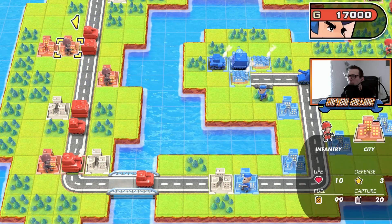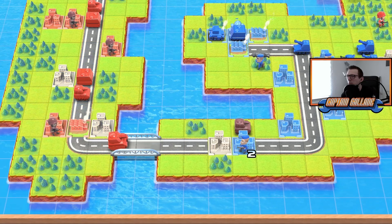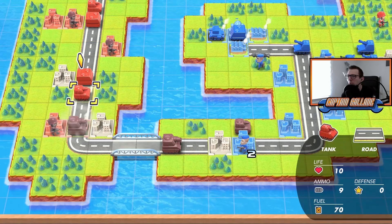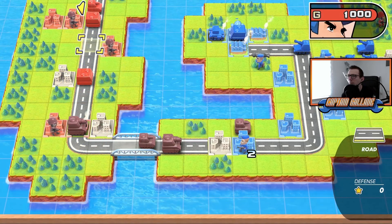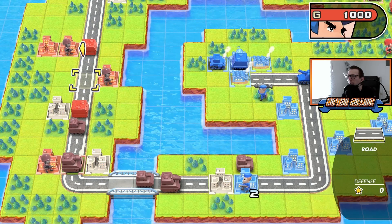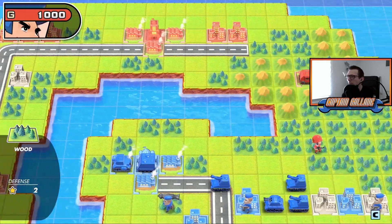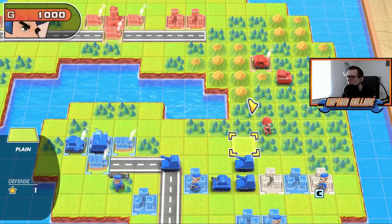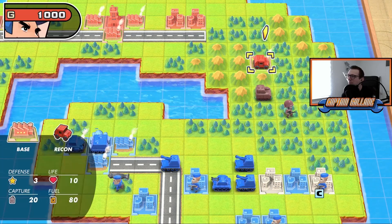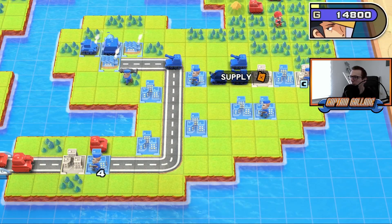What's happening on the right is more or less a distraction from what I'm about to do. I could have also gone with an APC into this area. Going to do a big push. If he builds rockets in the next turn, this is possible of course. Next turn I'm gonna load all those into the APC. I'm not gonna build anything there — it's not really to my benefit.